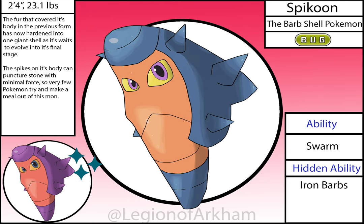Spyku, the Barbshell Pokémon — another Pokémon in contention for changing the least between versions, mainly just smoothing out the lines and adjusting the sizes of some of the spikes. Oh, and changing the eye color. This is a solid cocoon, but I still think Moltene takes the cake for this region in that regard.